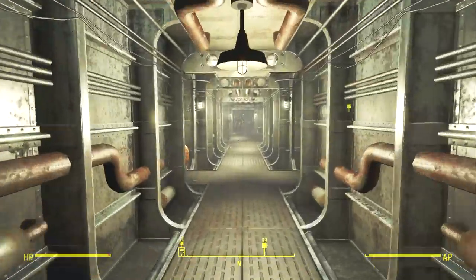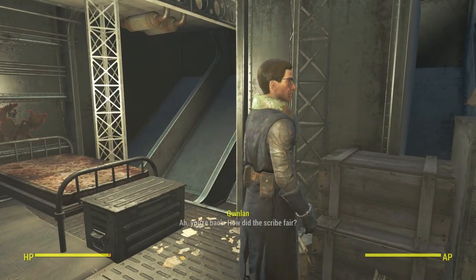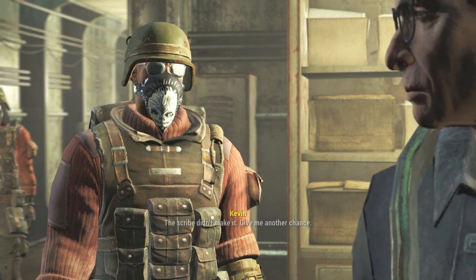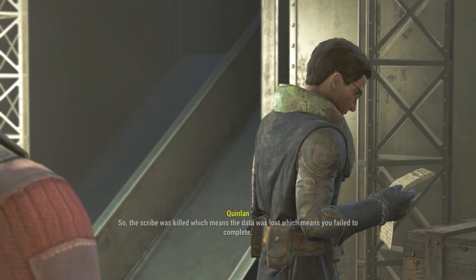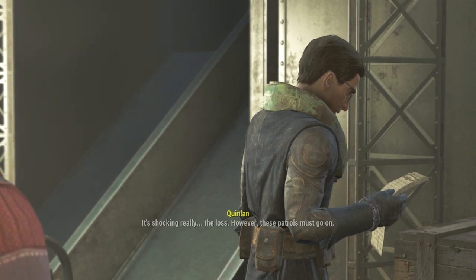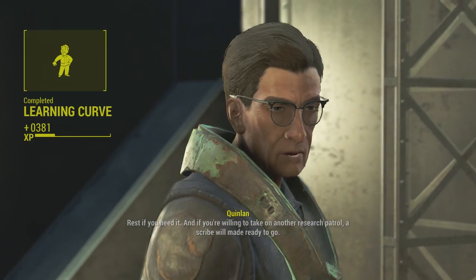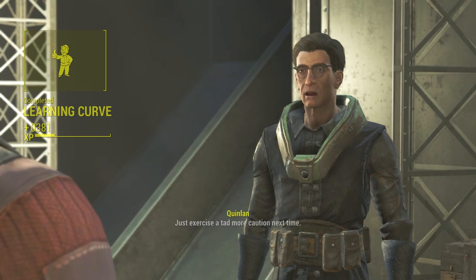Go ahead and talk to the doctor. She asks how the scribe fared — you finish off the quest by saying they didn't make it. She'll say that's fine, something about having a million Brotherhood members and patrols must go on. And that's it — there's 381 XP, completely free.